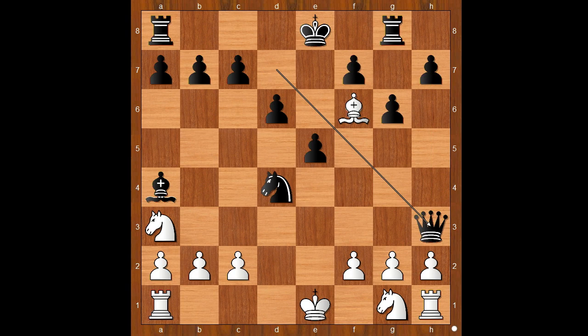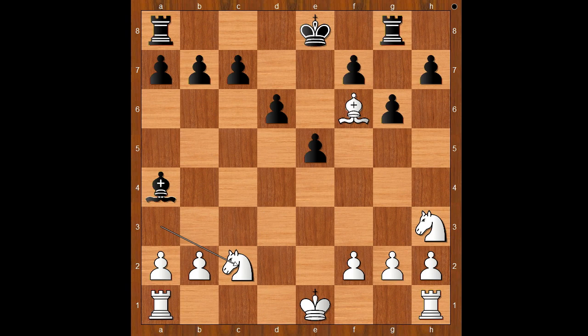Queen to h3, offering to trade queens. The offer was accepted: Queen takes Queen. Knight takes Queen. Knight takes on c2, check. Knight takes Knight. Bishop takes Knight. Black has three pawns — he will do well in the endgame, maybe.